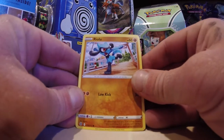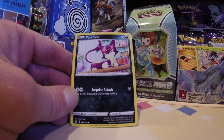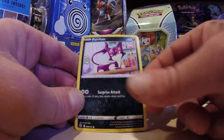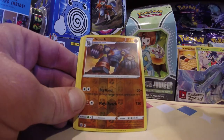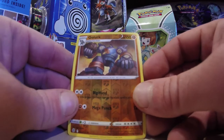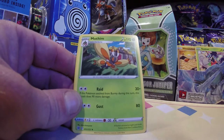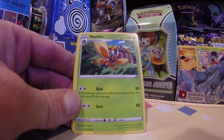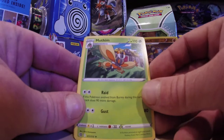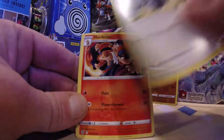We start with a Riolu and a Starly. A Spiritomb — quite possibly the worst Pokemon ever created. Purloin. We got a Golurk in the Reverse Rare slot — okay, I guess we will take the Reverse Rare Golurk. And our first big hit? No, it's not. It is a Moth! A Bug? There's a Moth here for a Rare? I'll take the Reverse Rare Golurk.